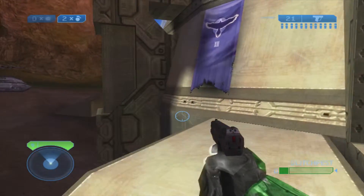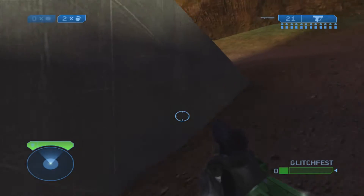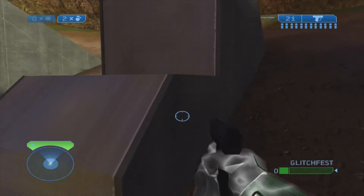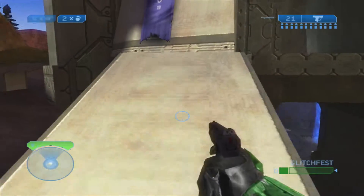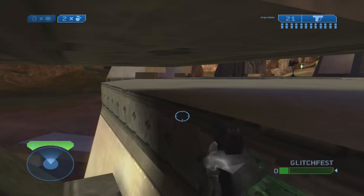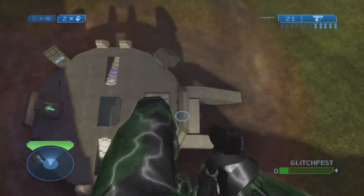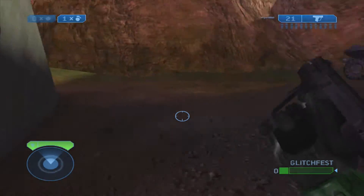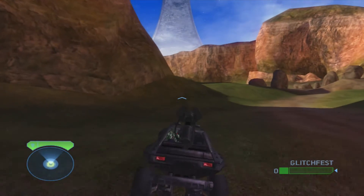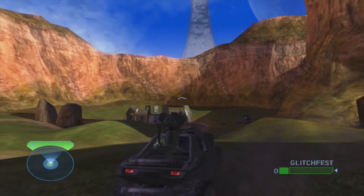I don't even know how I got it to work last time. It's really quite difficult to land in the spot. But basically all you have to do is jump and then crouch into this little spot, jump, and then just let go of everything - and there we go, it works. The bounce happens once and that's it. Thanks for watching, see you in the next video.